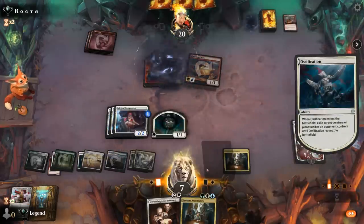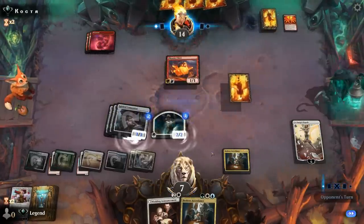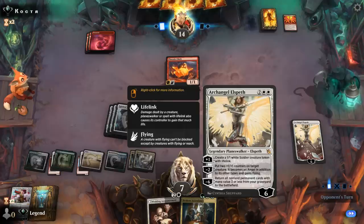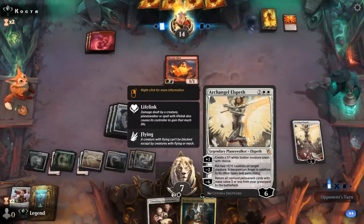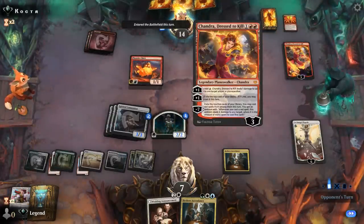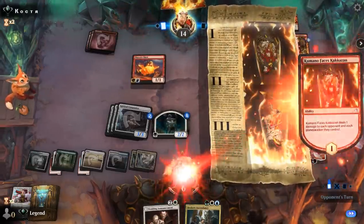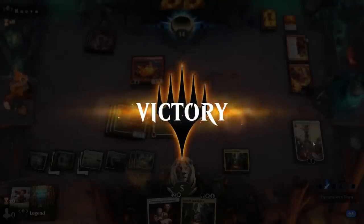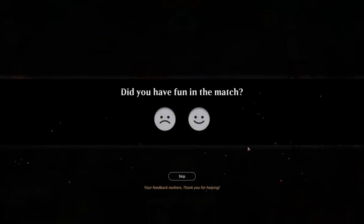Chandra Dressed to Kill — could make mana and still cast a burn spell. They probably want to take out our lifelinker. It's going to be Kumano. We're at essentially four life, but next turn we get to turn our Soldier token sideways, gain life, make another Soldier, and keep growing the team with Ascendancy. The opponent can't turn the corner right now — they're going to fall further and further behind. On to the next one.